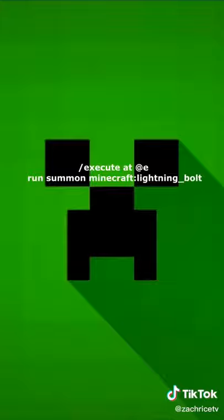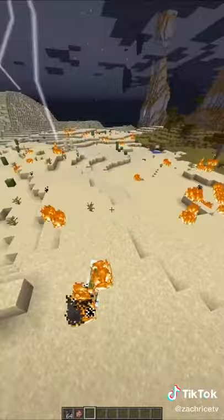The command is: execute at @e run summon minecraft:lightning_bolt. You can literally be Zeus — check out this clip.